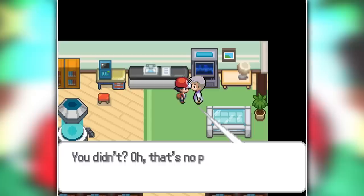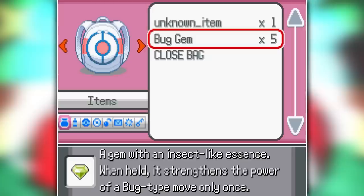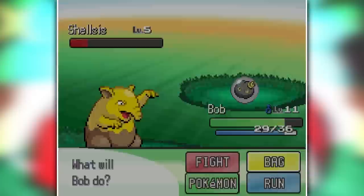Normally I would get my Pokeballs after delivering the parcel, but I also randomized items, so now we can capture Pokemon with Bug Gems. I also found a random unknown item that has no purpose whatsoever. A great start to the randomized run.